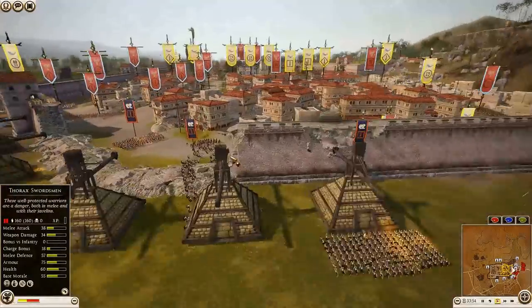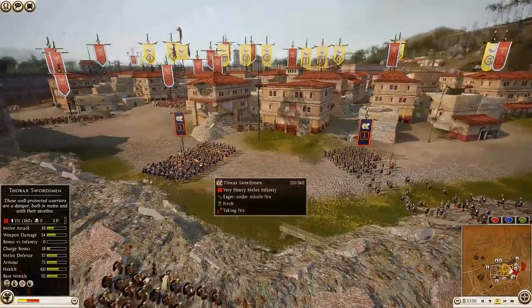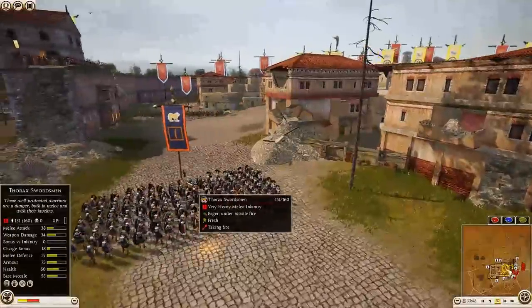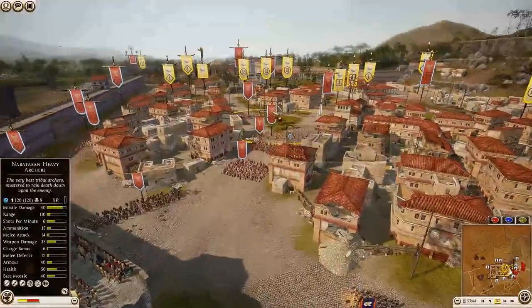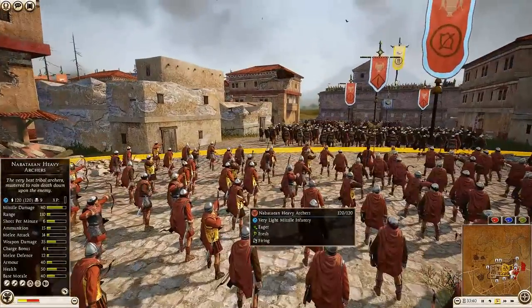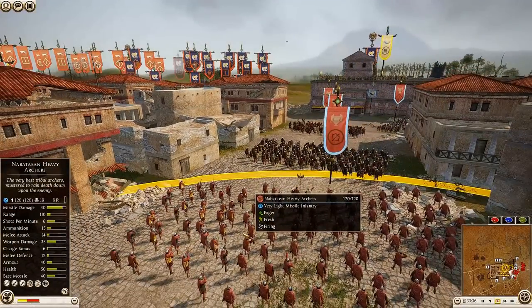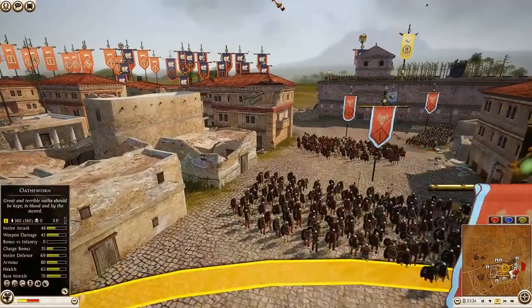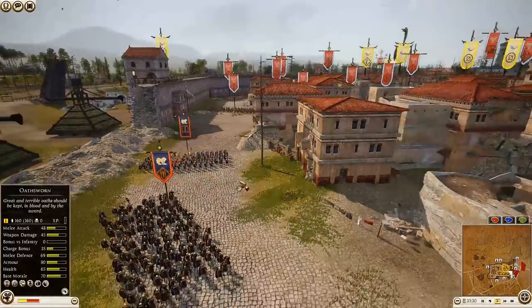Massilian troops are already inside the settlement — a unit of Thorax Swordsmen moving in, unfortunately taking fire. Nabatean Heavy Archers are starting to unload: nine kills so far. That volley got 11 more kills — really doing a number on that Thorax Swordsman unit. The arrow tower on that unit is at 42.